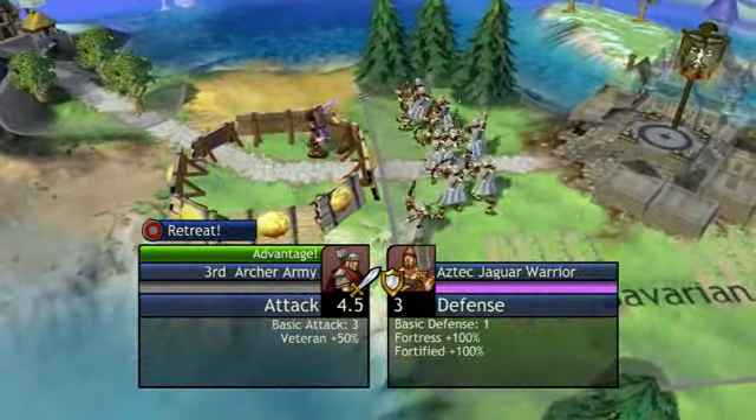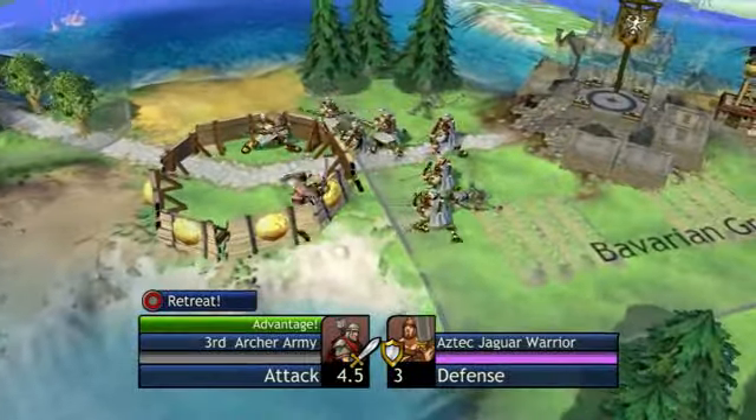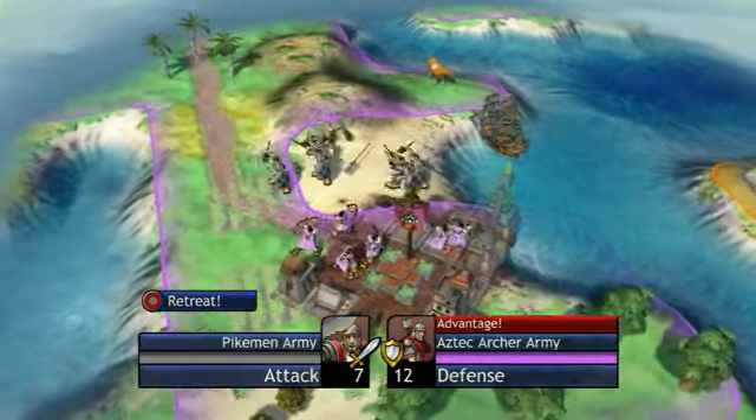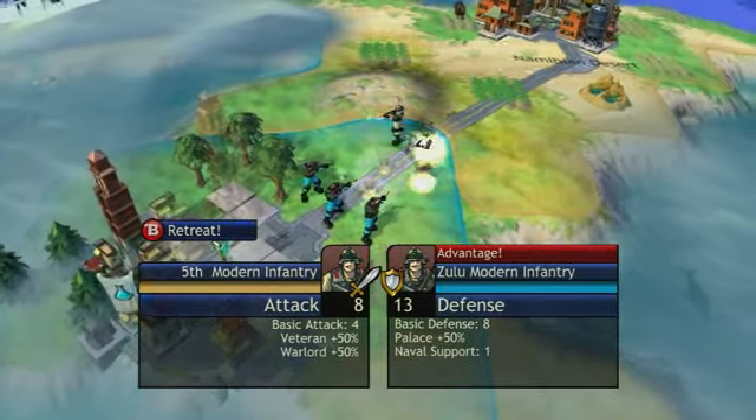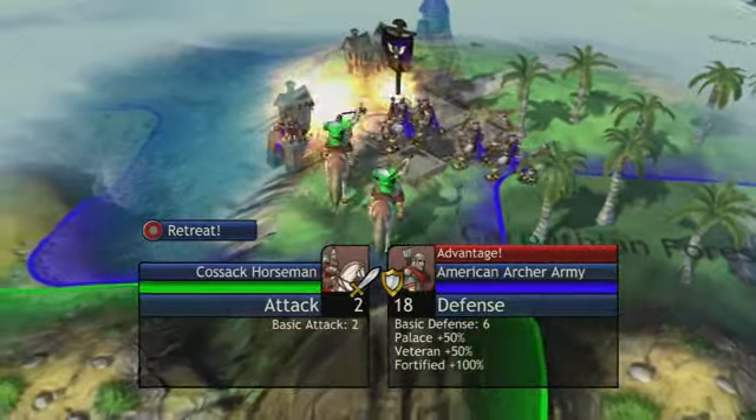The archers, your basic defensive unit, is unlocked early on when you research bronze working. These are replaced by pikemen once you discover democracy, riflemen after the discovery of gunpowder, and then modern infantry once you discover mass production. Of course, there are other unit progressions in the game as well.